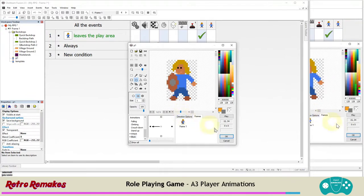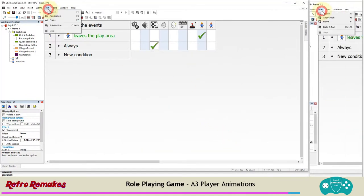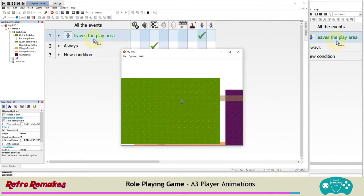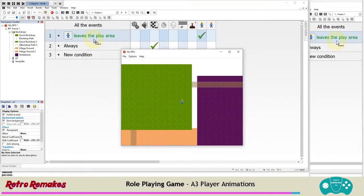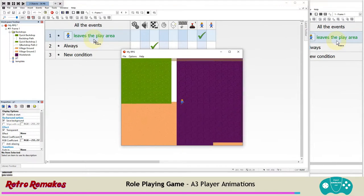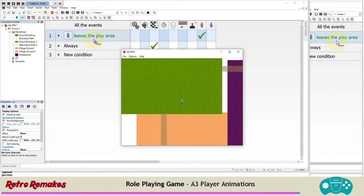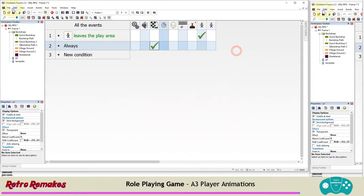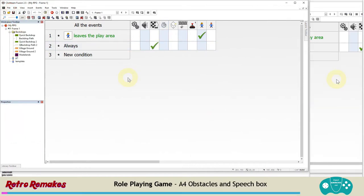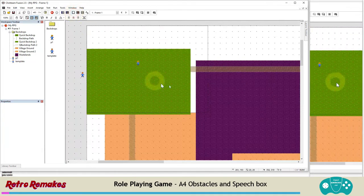We don't need to worry about looping the block animation yet - that will happen in the code. Run the application for a quick walk around. You won't be able to attack or block yet - we'll add that in a moment. The next thing we need to do is add obstacles and boundary blocks to make it not so easy to travel across the world.